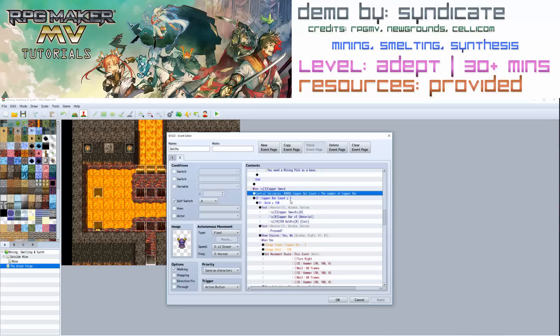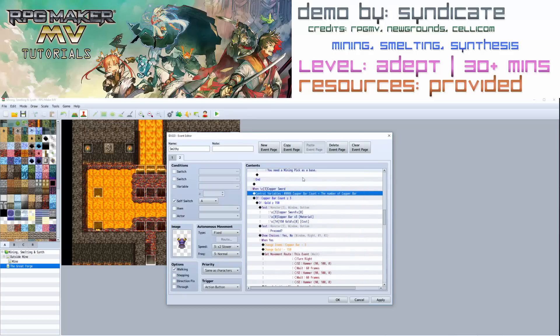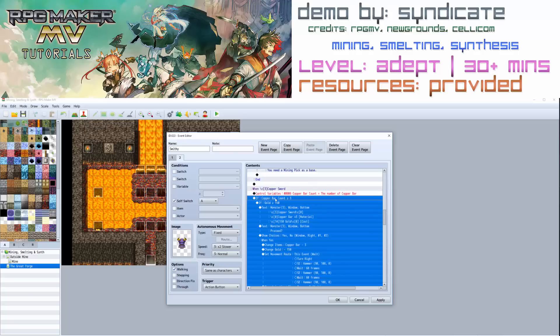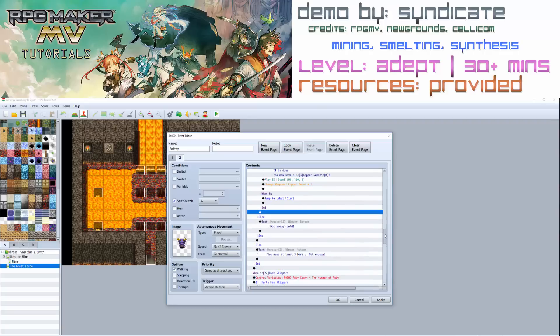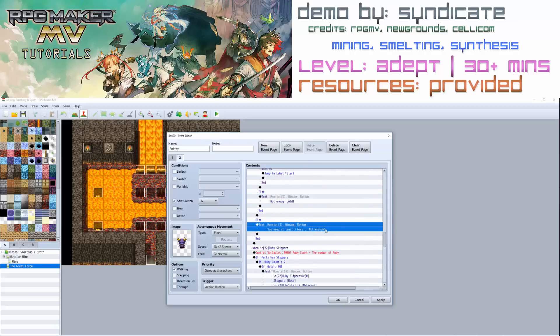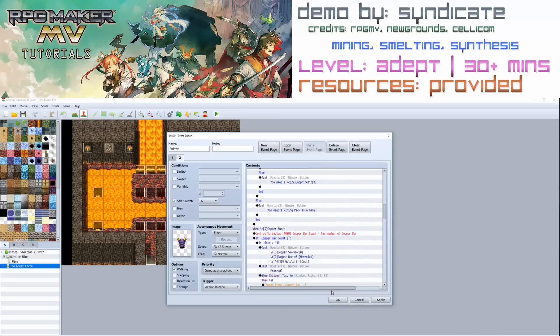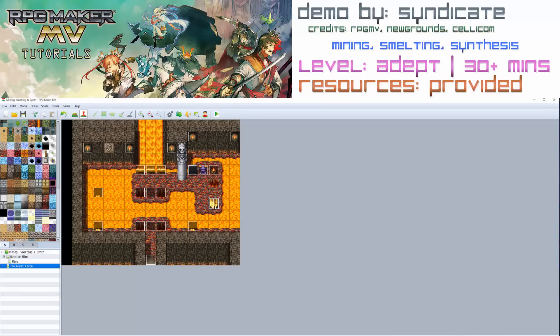For something that needs multiple items — like the copper bar which needs at least three — the first thing I did was control a variable 'copper bar count' using game data for the number of copper bars. That turns the variable into the number of copper bars in your inventory. With a conditional branch it checks if copper bar count is more than or equal to three; if it is you can proceed. There are also else statements — if you don't have enough gold it says 'you don't have enough gold,' and if you don't have enough copper bars it tells you 'you need at least three bars.' So that's how the synthesis works.